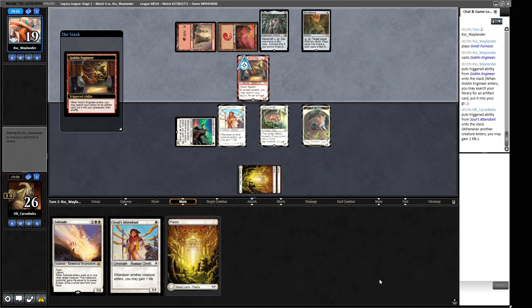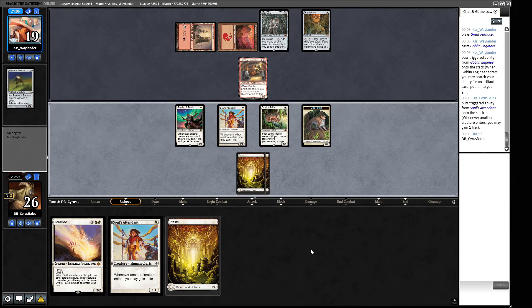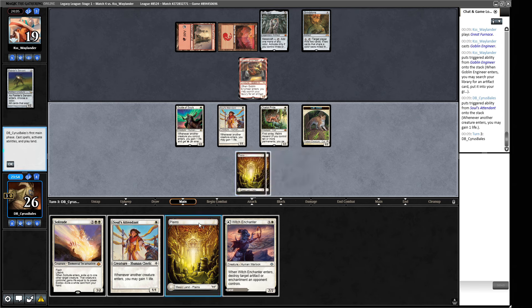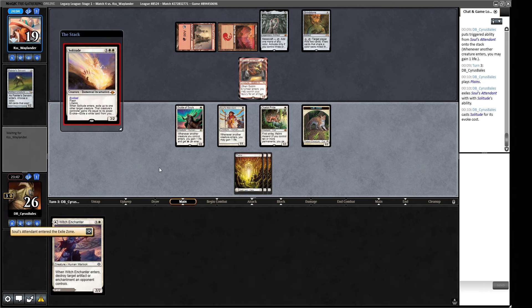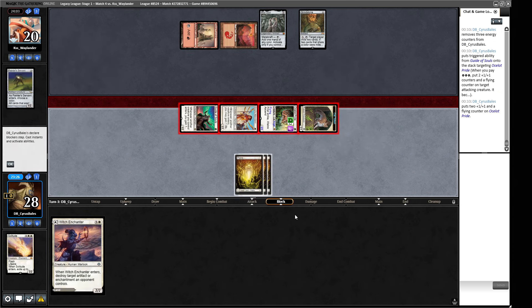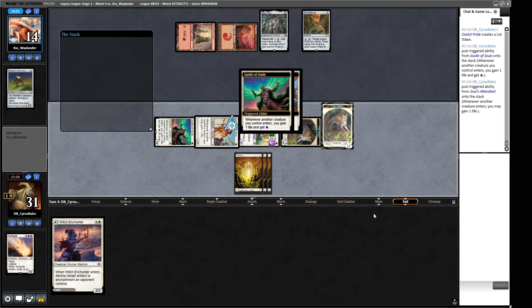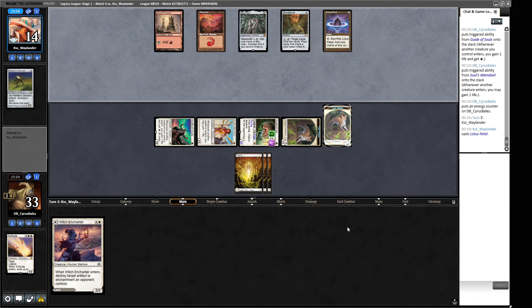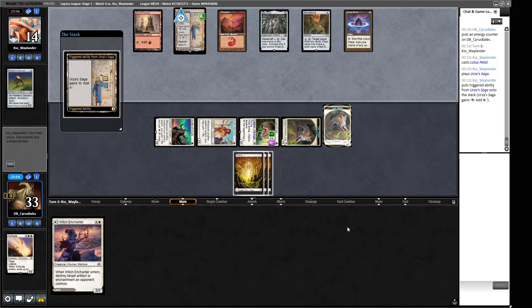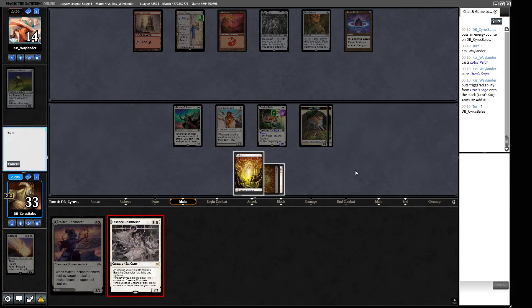What are you going to do with this Engineer? Just being a one-two is a bit irritating for us. It's going to be looking for the Painter. If I look for a Painter then we definitely are Solituding this. We don't need to Solitude it now - we can wait till our turn in case we draw something different. Is Witch Enchanter better? I think Witch Enchanter is better in this matchup than the Soul's Attendant here. So we will get our Solitude going and grow the Ocelot Pride. We can get some more life and erode our opponent's chance at having their fair game plan work here. We get some more energy - a Lotus Petal from our opponent and a saga. Do you have another Painter's Servant over there? No.